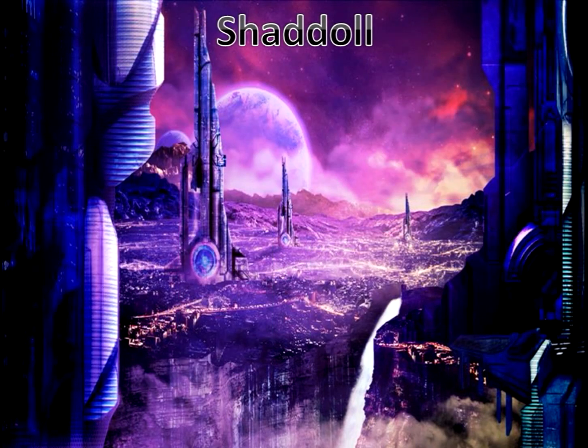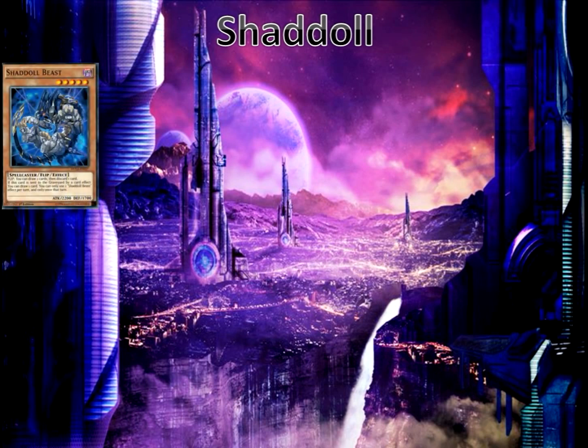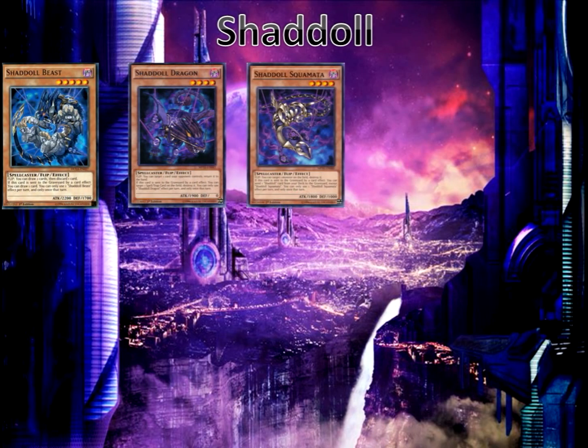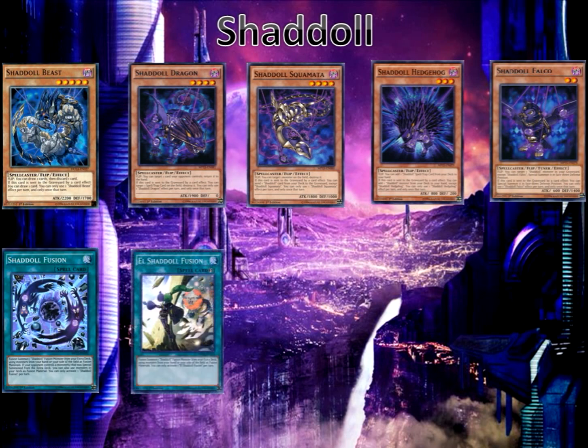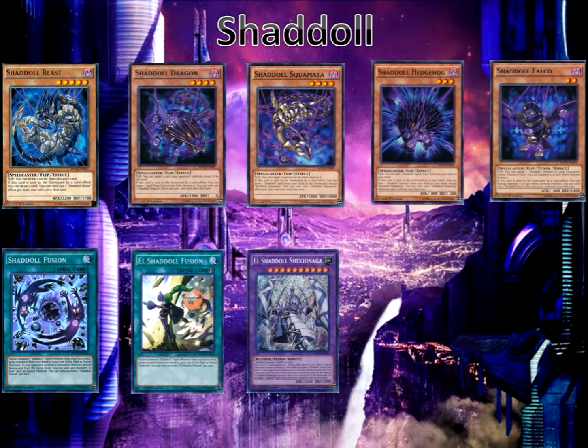And once again, for probably not the last time, we have the Shaddolls. We have Shaddoll Beast, Dragon, Squamata, Hedgehog, Falco, Shaddoll Fusion, El Shaddoll Fusion Quick Play, El Shaddoll Shikinagi, El Shaddoll Grista, and El Shaddoll Winda.